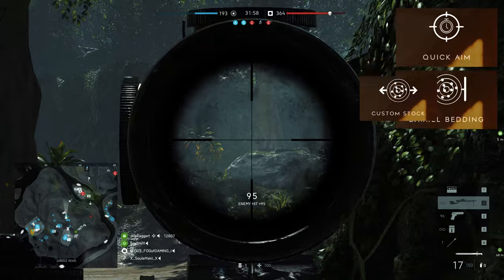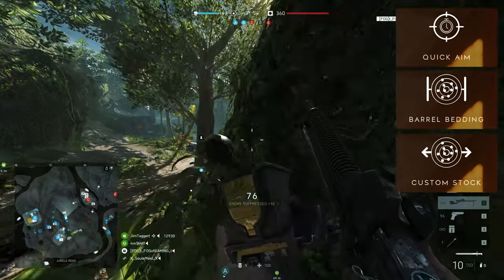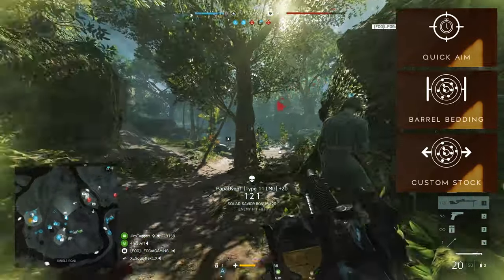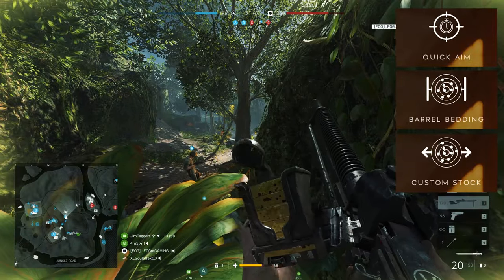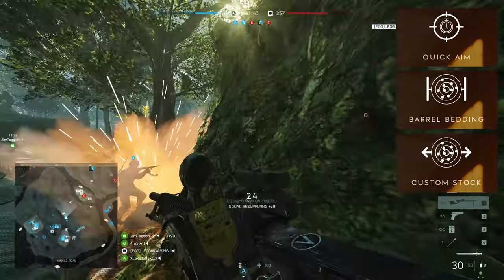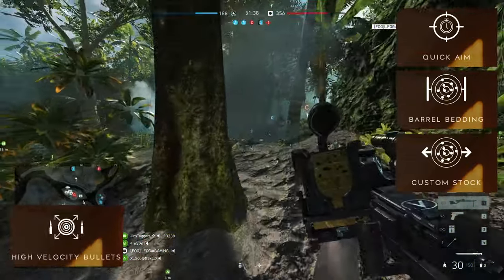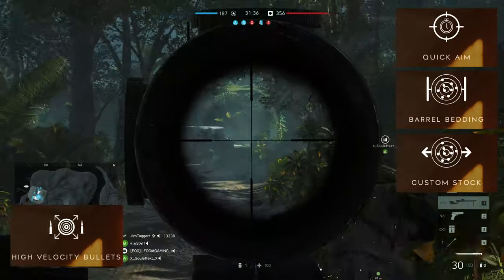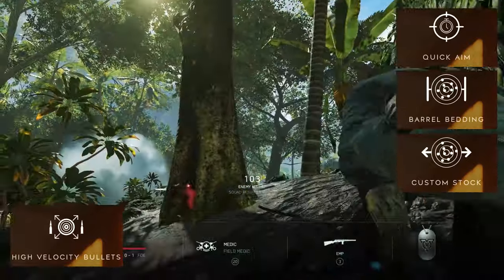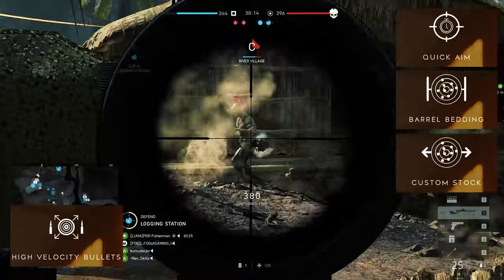If you are always ADS, then consider the first three specializations on the right. Quick Aim helps you aim at enemies a third faster so you can start shooting sooner. Barrel Bedding and Custom Stock increase your ADS accuracy whether you are moving or stationary, making you more accurate in any situation as long as you are aiming down sights. Picking High Velocity Bullets as the fourth specialization works well with this build since the increased bullet speed makes it easier to hit targets at longer range. Don't forget that the Type 11 also has a bipod, which further increases accuracy and weapon steadiness.